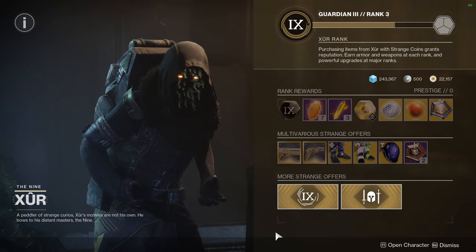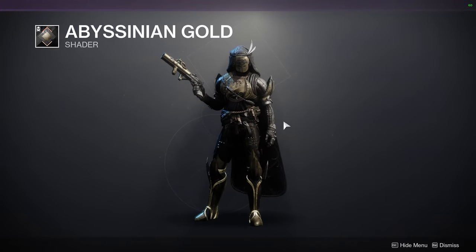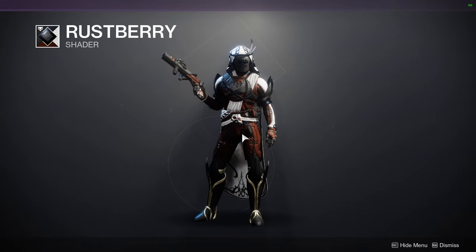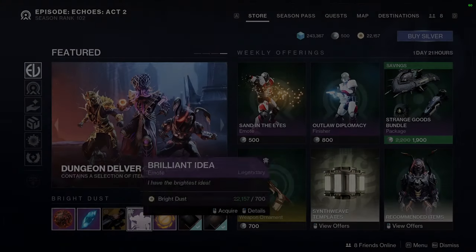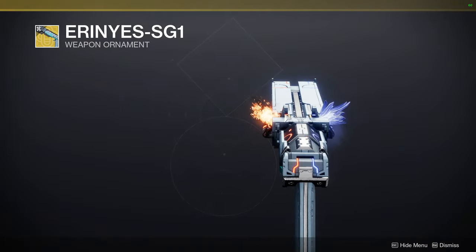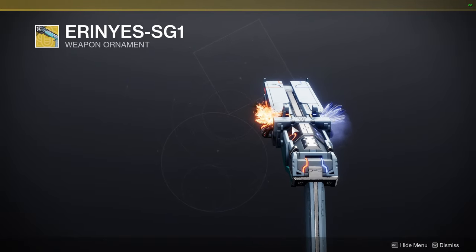Let's go on to Eververse. We have Abyssinian Gold, which I definitely would recommend. This is one of the shaders I showcase in armor reviews because it's a black, and a lot of people don't have super black or any of the other blacks. Abyssinian Gold is the easiest one to get because she sells it quite frequently. We have Rust Berry — my biggest issue with it is the white. If it didn't have the white, this would have been a banger shader. Then we have Brilliant Idea and Sweeper Simulant. At the bottom, we have Araneus SG-1 for the Conditional Finality — this one is amazing because it makes the weapon symmetrical, which is nice since the base look is asymmetrical.